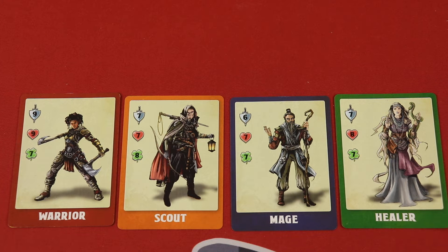This is a cooperative game, so you'll be selecting a hero like a warrior, scout, mage, or healer. If you play with fewer than four players you'll still use all four heroes, splitting them as evenly as possible. Since it's cooperative, you'll be running some of them — with two players, each person runs two heroes.